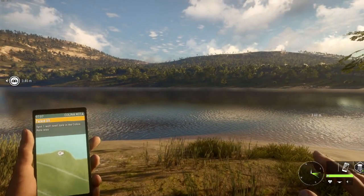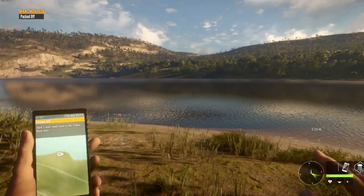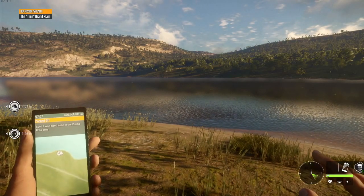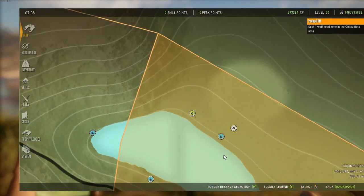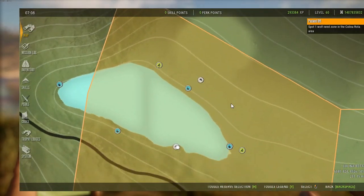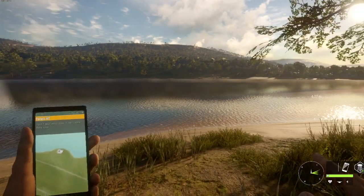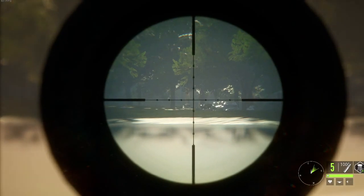Howdy everybody, I'm back again with another mod tutorial. I figured out how to change the hunting pressure to be pretty much non-existent when you shoot an animal — done by hex editing — and I wanted to share what I've learned for hex editing. So when I can spot an animal here...